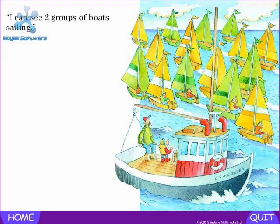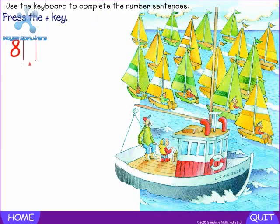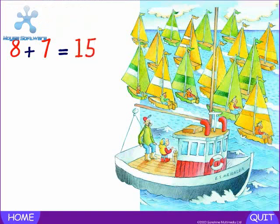I can see two groups of boats sailing. How many boats are yellow? Eight. Press the plus key. Plus — how many boats are green? Seven. Press the equals key. Equals — how many boats altogether? Fifteen. Eight plus seven equals fifteen.